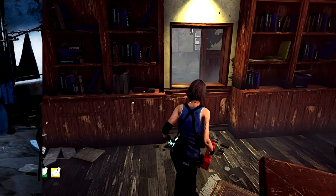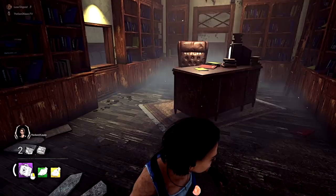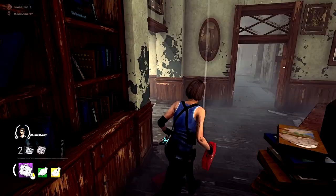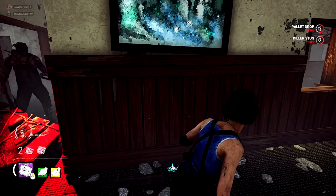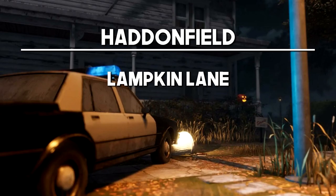Now we're on to Lery's Memorial Institute with the Treatment Theatre. This one is going to be the office slash library. Honestly, a lot of this map is very good against the killer. However, this is the one I would really give it to the most. You've got a couple of vaultable windows that can really give you space, and that pallet is one of the best pallets in the game. If you drop it, the killer will have to break it and you can get incredible distance. There are several strong parts of this map, but this is the spot.